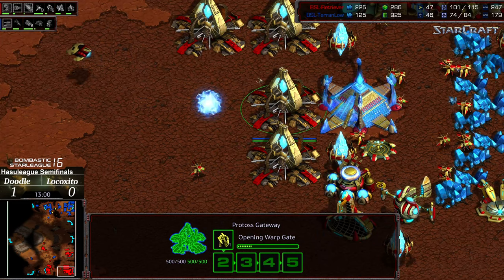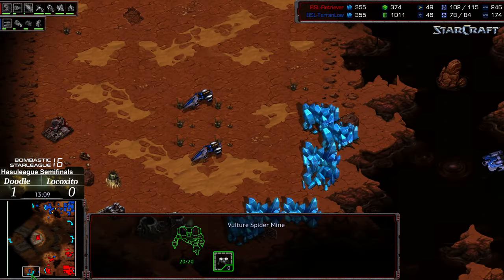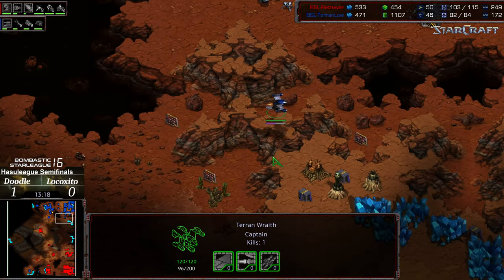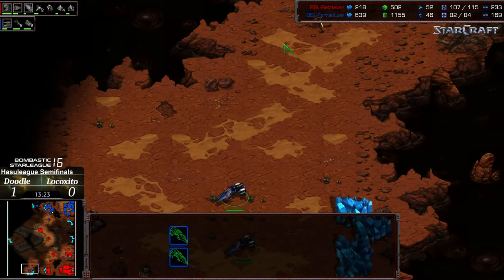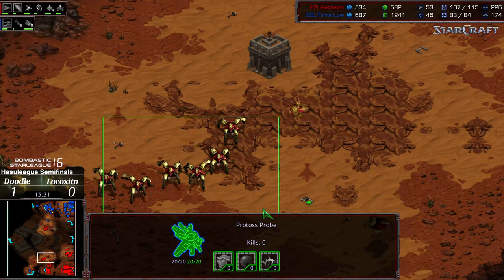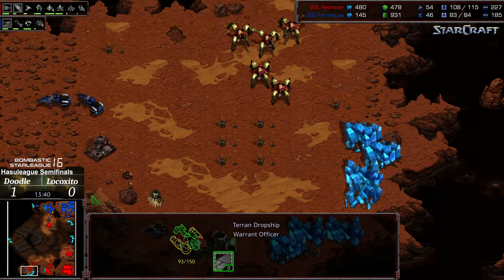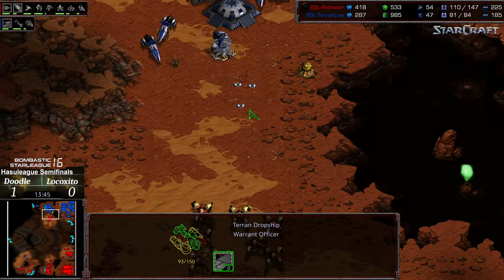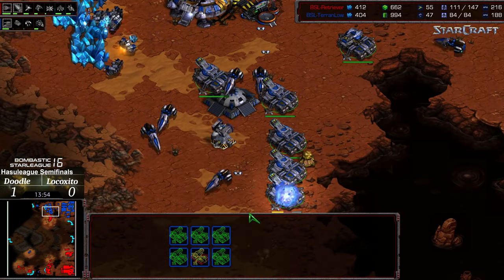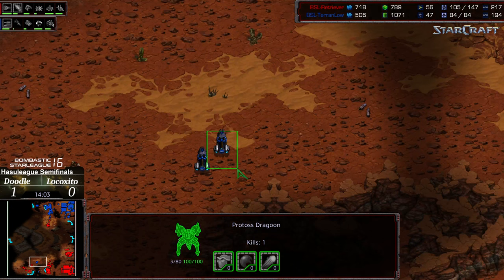Doodle has managed to increase his gateway count. Another shuttle making its way out. Mines being cleared, and things maybe stabilizing. Lococito not in the worst position — he's got four factories — but he does want to start thinking about grabbing that third base. Usually Terran wants to be one base ahead. A probe wandering out toward the six o'clock location to grab a fourth, but vultures are already there to deny that base. A second wave of Dragoons heading that direction to wipe out the vultures. There's no mines in their complement so they can't deny it. Doodle again with the worker count starting to press forward, testing the front — a massive amount of siege tanks going to push that back, though it's a smaller tank count than you'd expect at the 13-14 minute mark.